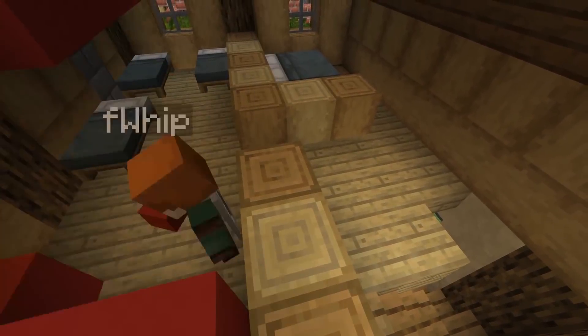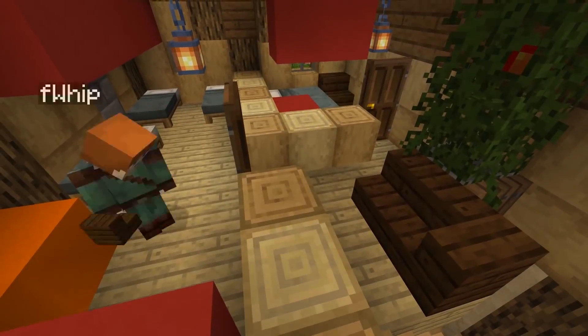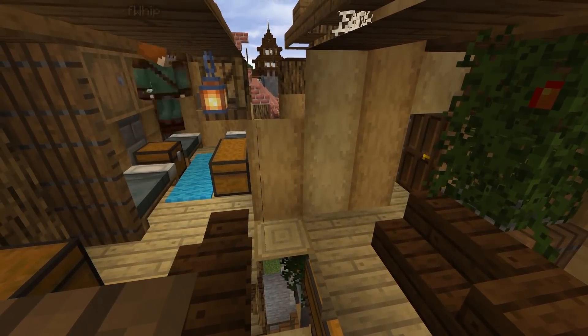Coming up to the top floor, we're using a similar pattern to what we did on the second floor, splitting it into three though, and just having a bunch of beds in here in a few little areas where they can sit down, get ready for the day, read a book — who knows what it would be. But I like this one a lot.